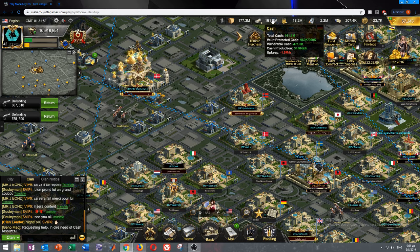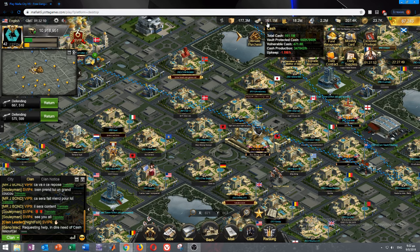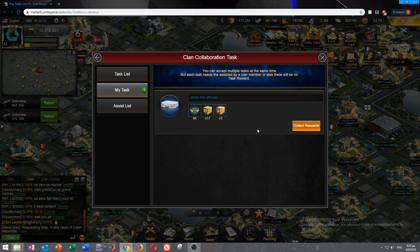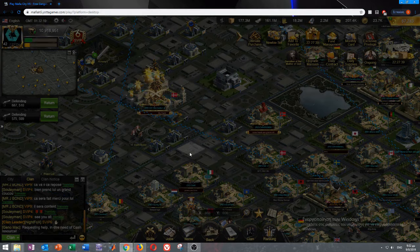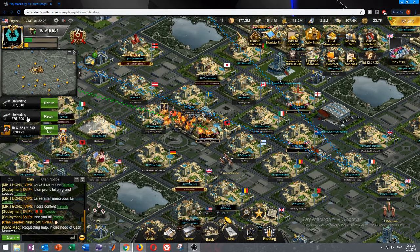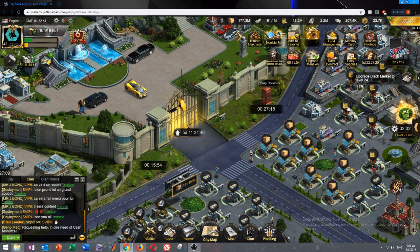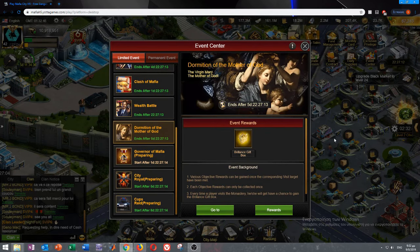My vulnerable cash went up a little bit again. When you go on vacation, you still have a lot of safe resources. How do you get safe resources? You can get safe cash from events — that's the most crucial part because events give you a lot of rewards including gold, and everything from events is safe.